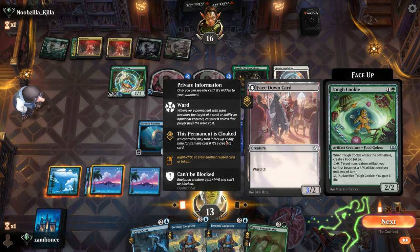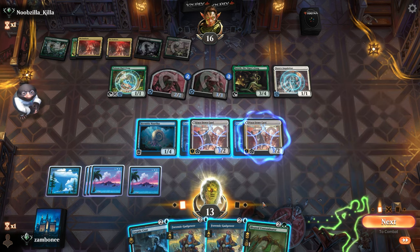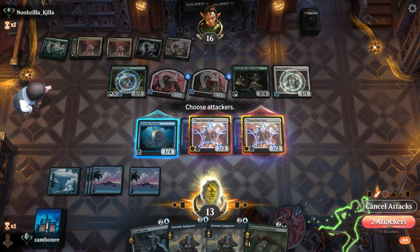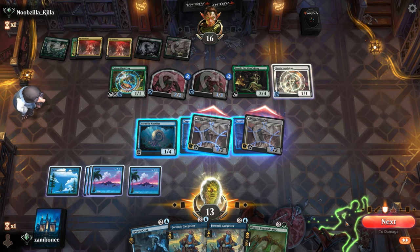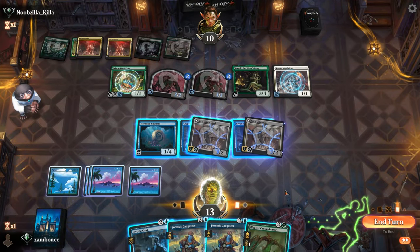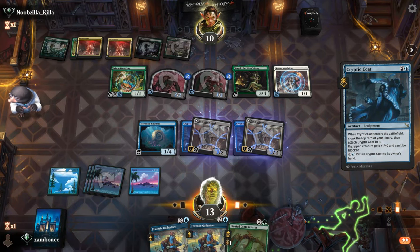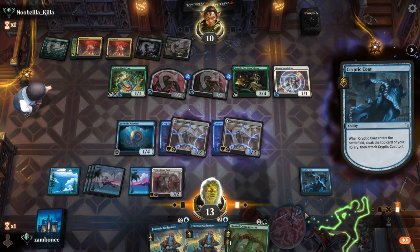Is that sorcery speed? No. But it costs green though. Do I blow the contaminator? I think I just go with another coat. Triple coat — give me something good, something better than a land.